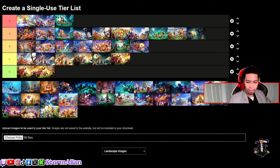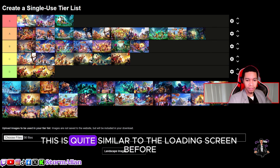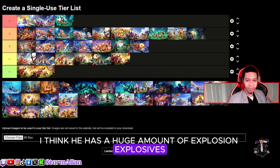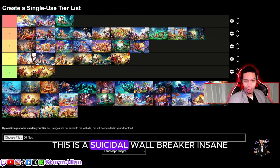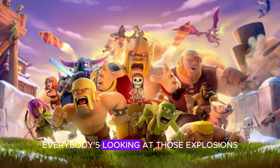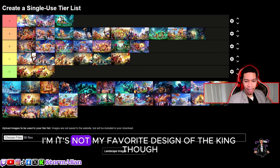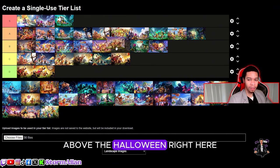This next one is quite similar to the loading screen before. They kept with the angle — there's a huge explosion, everybody's scared and running away, the witch, a suicidal wall breaker, dragons, everyone looking at those explosions, hog riders that don't realize yet. It's funny, it's cool. But it's not my favorite design of the king, so I'm going to put it in B, above the Halloween version right here.